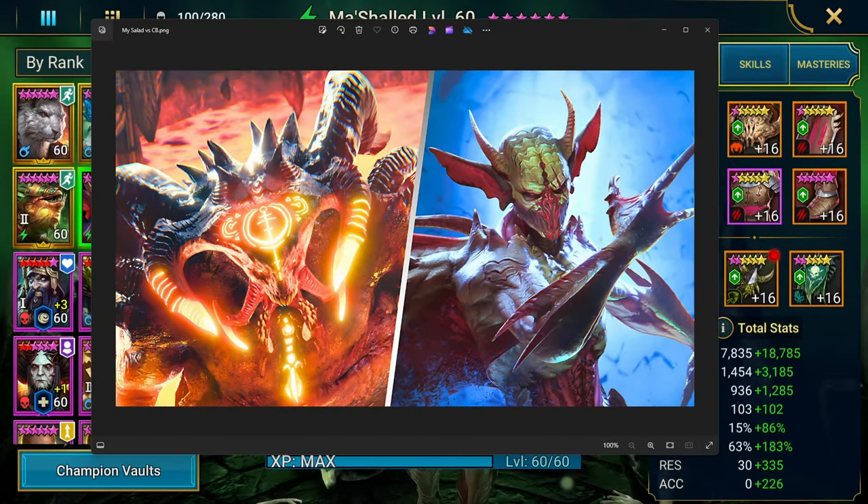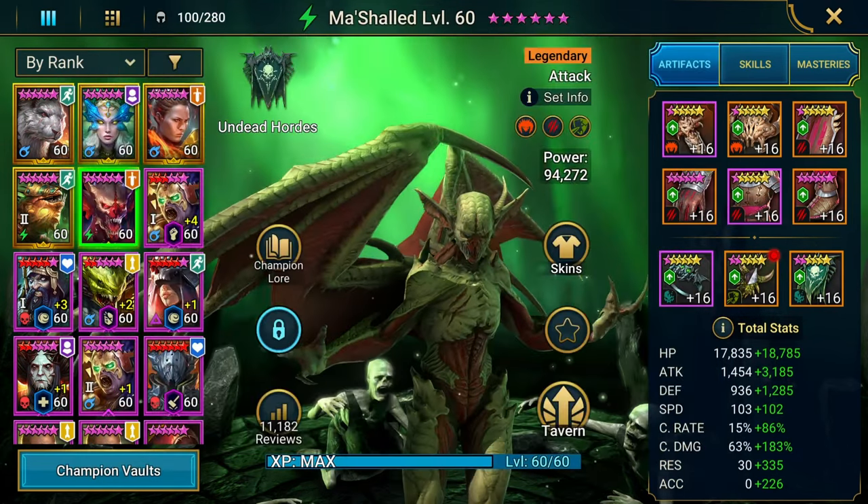Hey, I found another piece of art. Story time: my Salad versus Clan Boss. We're going to take him into the Clan Boss and see how he does just by himself, because that's what this piece of art is indicating. Then I wanted to go ahead and take him into Hydra — we're going to go against Hydra Normal and see what my Salad does.